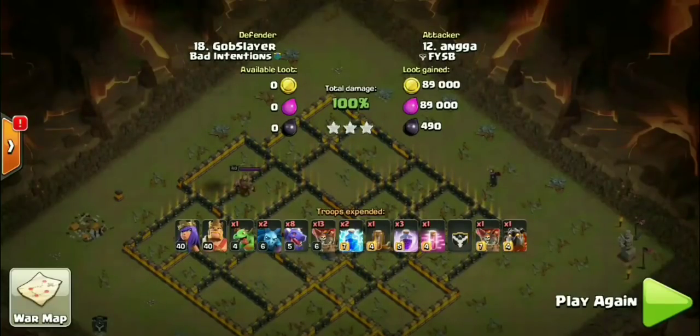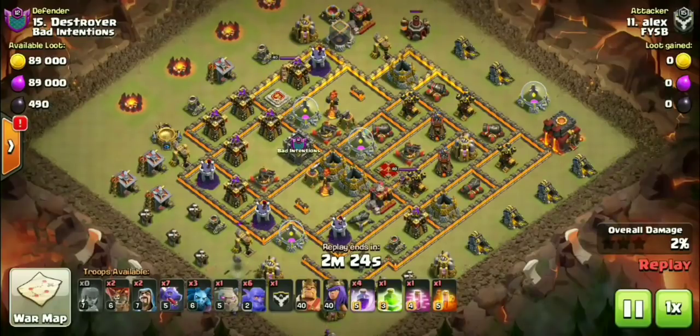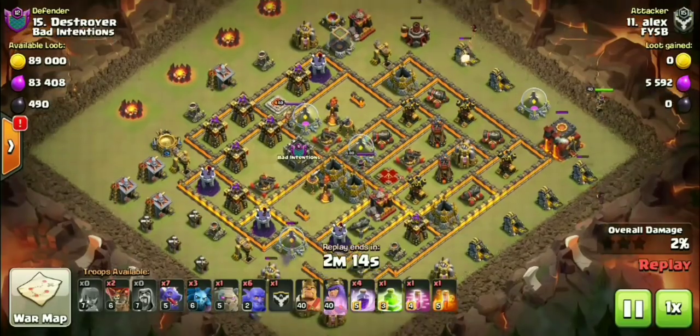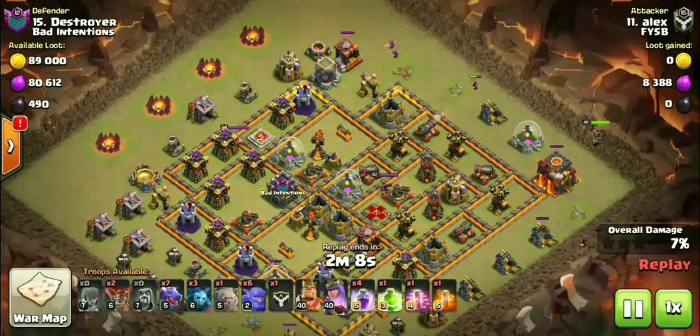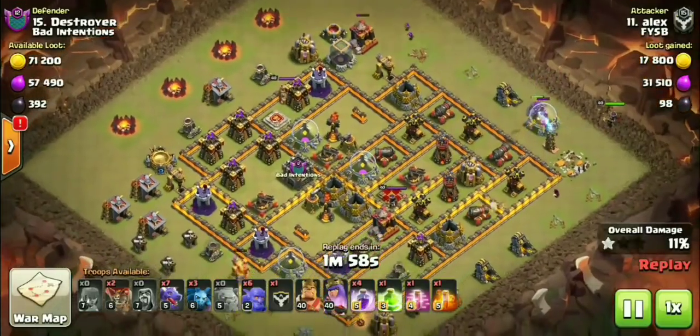Let's go ahead and look at one more dragon variation. The theme of this first best army right now at Town Hall 10 in the current meta is dragons, but they're coming in all different types of strategies. Check out what Alex is going to be doing to Destroyer — another FYSB attack. He's bringing a Golem to this attack, taking on these four air defenses. He has 4 Rage, a Jump Spell, and some Wizards trimming trash, making sure his Golem and both heroes go inside the base.